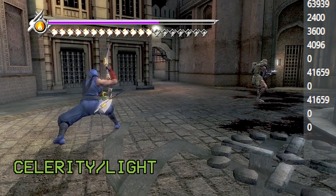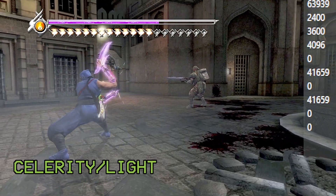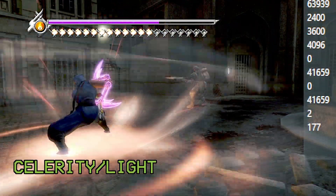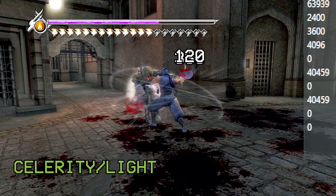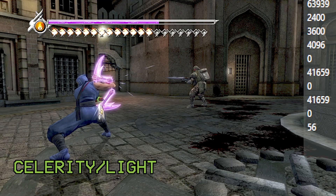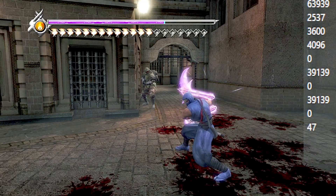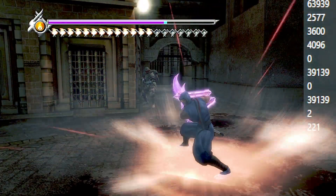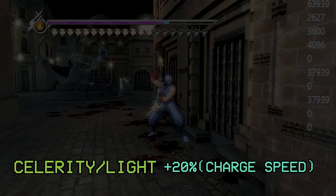Now we're doing UTs. The timer for the UT is at the very bottom, and the UT level is the number above that. We're at UT level 2. The value tracking the UT timer maxes out at 177 and hit UT level 1 at about 86 — this is with Celerity. Without Celerity, it goes from 107 to 221. So Celerity gives you a 20% faster UT charge, which is measured in frames.